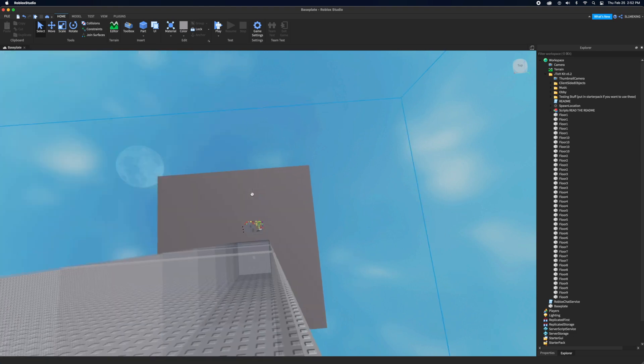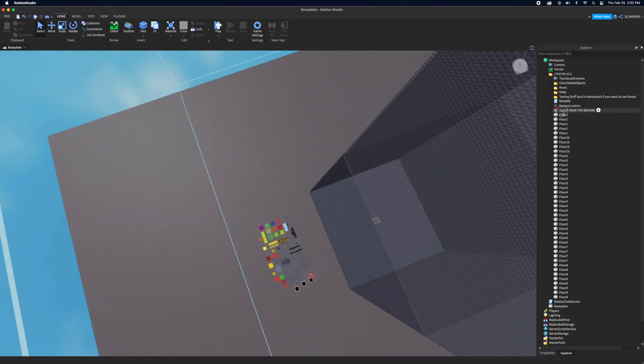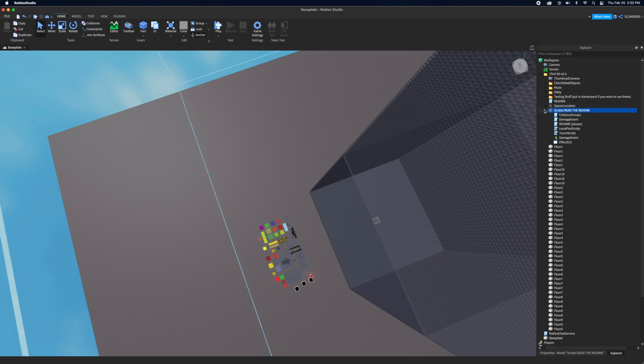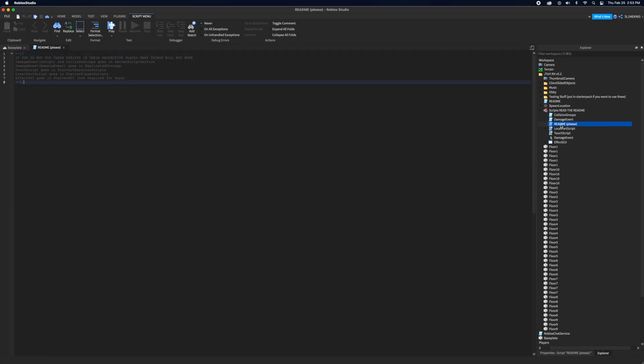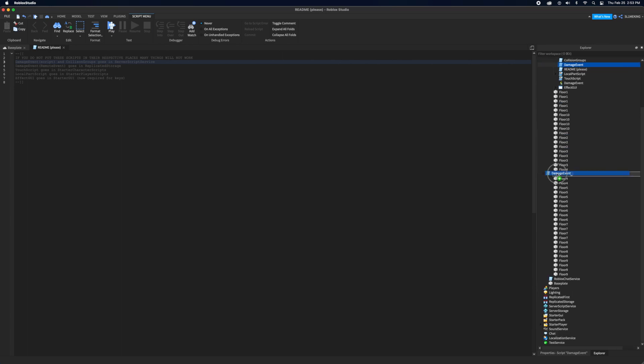So there's a Scripts folder — read the readme. Open it and go to 'readme please' — make sure to do the one with 'please' because that's the one with directions. It says the damage event script goes in collision groups — wait, sorry — the damage event script and collision groups both go in Server Script Service.